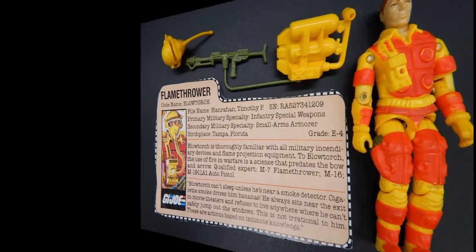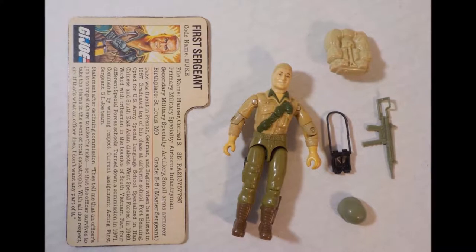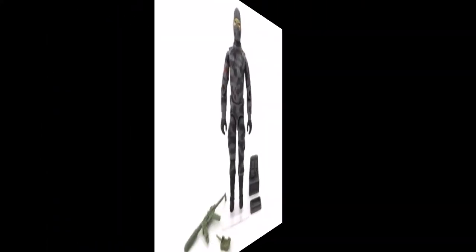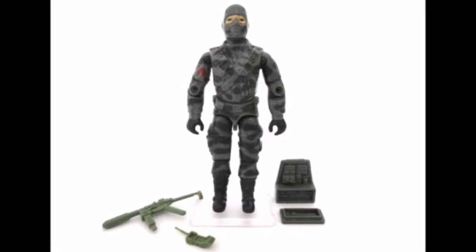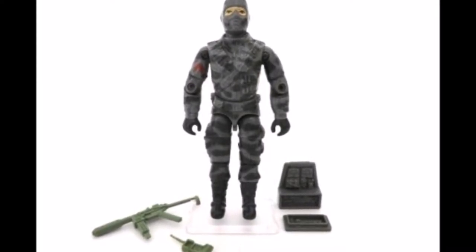Then we have the first official issue of Duke, which wasn't the mail away. And next we have, in my opinion, one of the best GIGO figures ever — the Cobra Sabrator, Firefly. Badass he was.